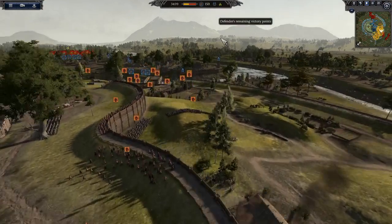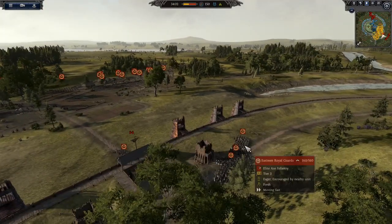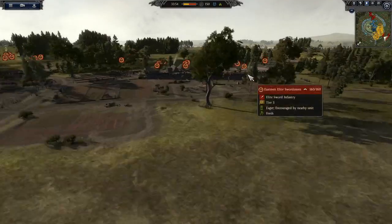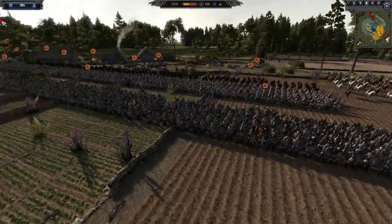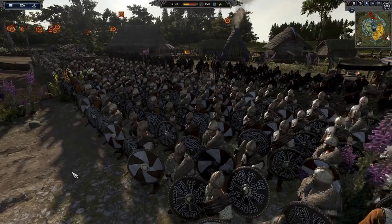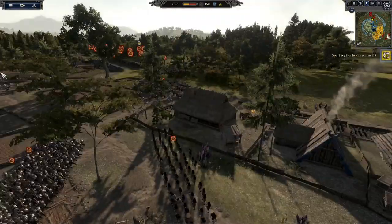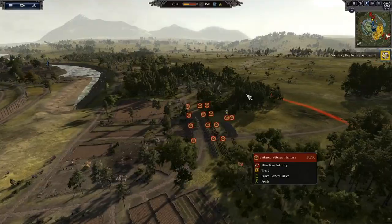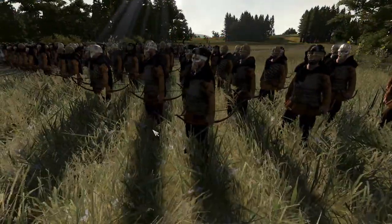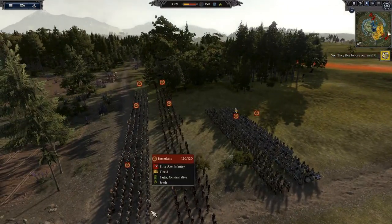I wouldn't be able to tell you what factions are new for Dyflin because I've rarely played them. We've got Eastman Royal Guards, Eastman Royal Spears, Eastman Elite Swords, and Eastman Wood Kerns — they kind of sound cool, they're probably new. We've got Veteran Hunters — the 'Veteran' prefix is often something added by Radius. Royal Huskarls are probably not added; we've got lots of Berserkers here actually.